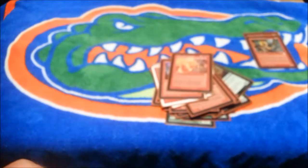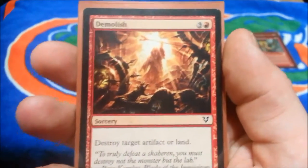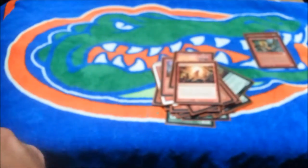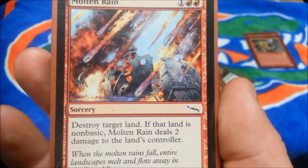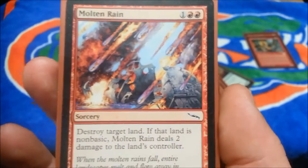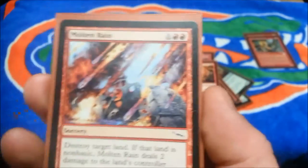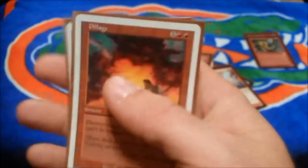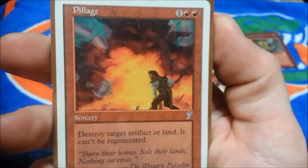One Demolish — three and a red, destroy target artifact or land. One Molten Rain — one and two red, destroy target land, and if that land is non-basic it deals two damage to its land's controller. I'll probably take out the two Dwarven Berserkers and add one more Demolish and one more Molten Rain. Four Pillage — two red and one, destroy target artifact or land, it can't be regenerated.